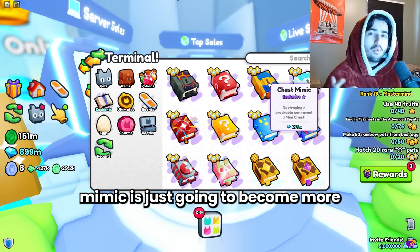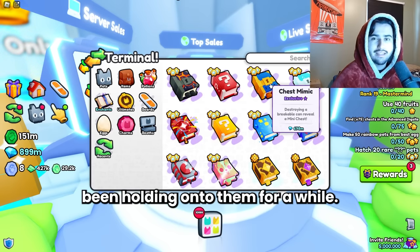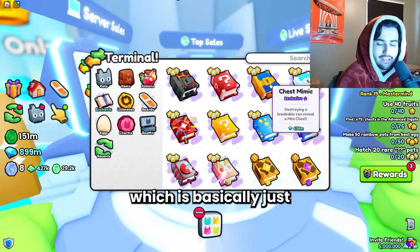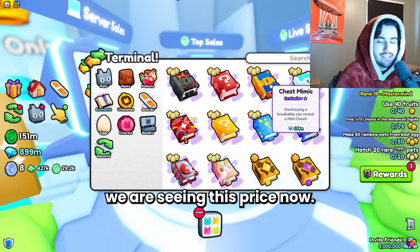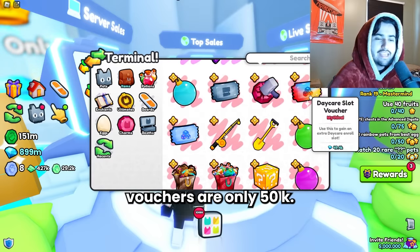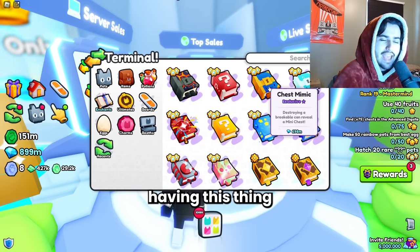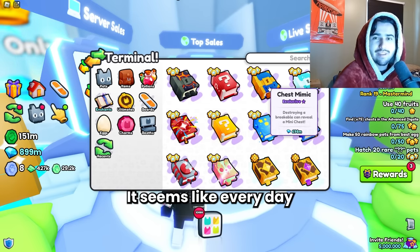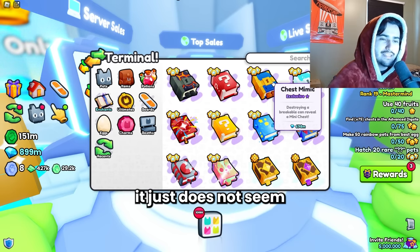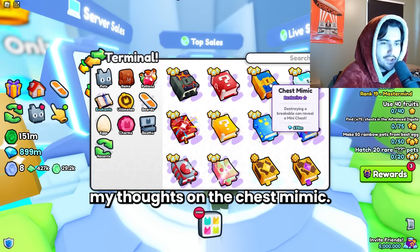It is important to note that there are a lot of factors that play into why the chest mimic is 700 million. As time passes, the chest mimic is just going to become more and more rare because there is no way to get these new in the market - everybody selling them has just been holding on to them for a while. As more people hoard them and use them for their setups, it's just going to become more rare on the market, which is basically just going to drive up the price. Personally though, with charm stones at 24k and daycare vouchers at only 50k, I can't really see how the items I get from chest mimic justify having something worth 700 million. Every day the amount of diamonds I get from grinding seem to get lower. I haven't fully decided if I'm going to sell it or not - I probably will decide after I upload this video.